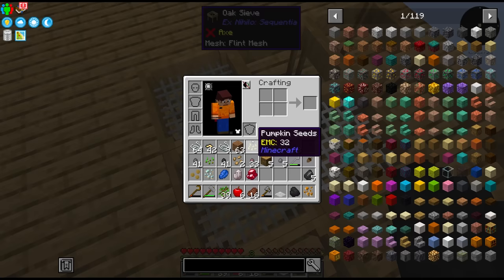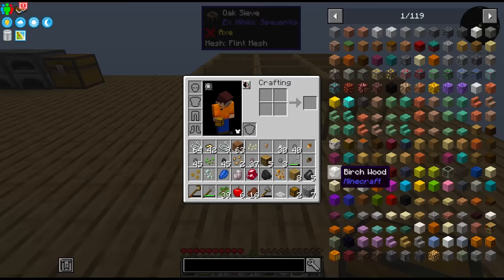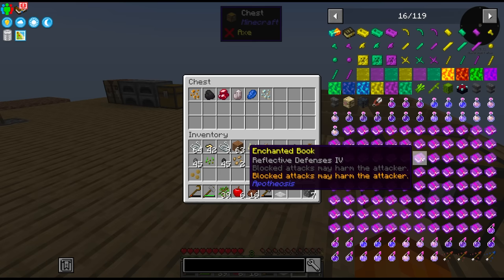We're gonna have to do this a lot and automate this process. Let's first get the rest of the flint sieves. Inventory management in the early game — we need some chests. Let's try to stay organised at least. But we have Applied Energistics and storage drawers in this. When I scrolled through the list of mods, we've got quite a lot of storage options, which is really nice.